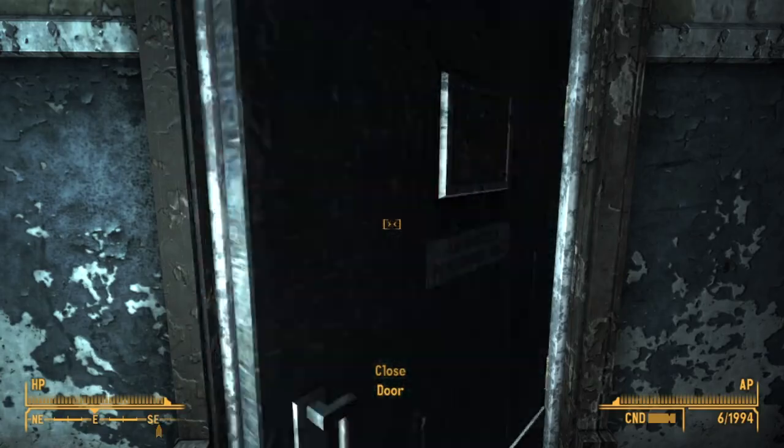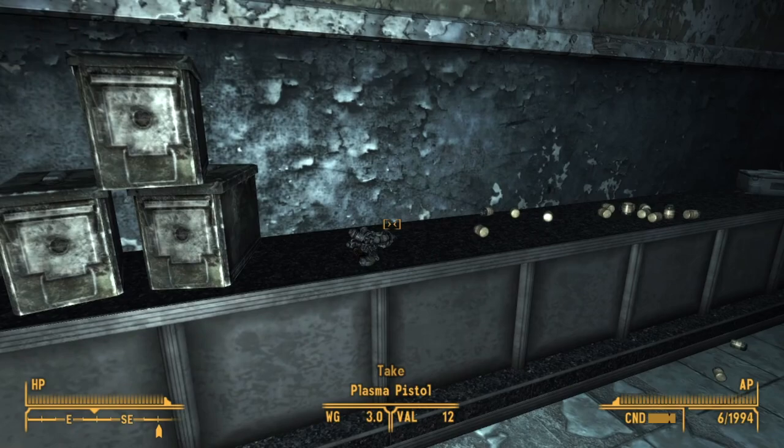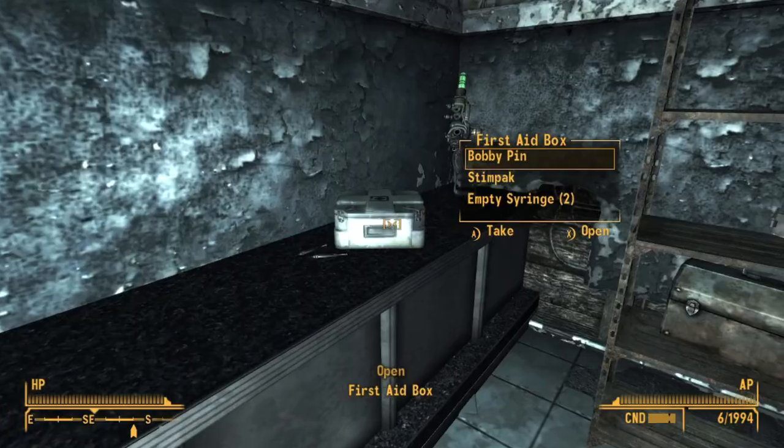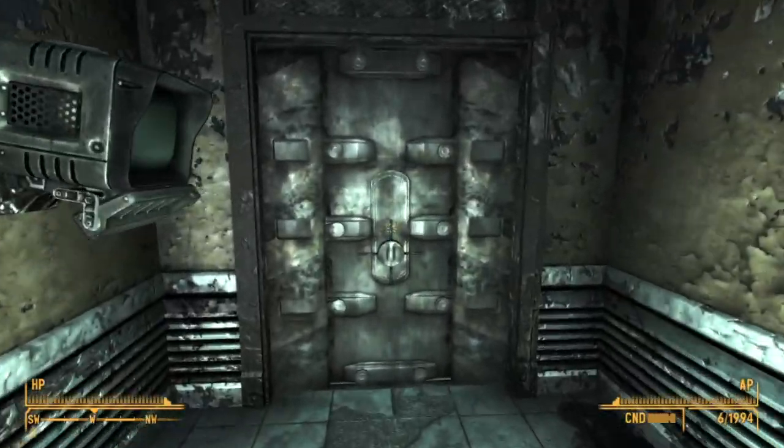Behind the average locked door, we have a bunch of loot here. We have three ammo containers, a plasma pistol, a bunch of microfusion cells, a medkit, and a plasma rifle. And moving on all the way through the office here,